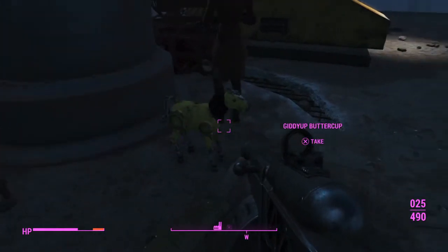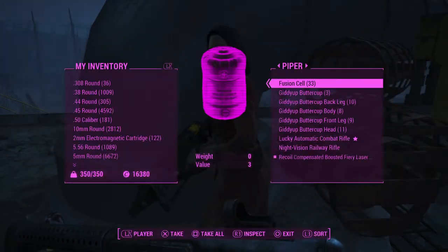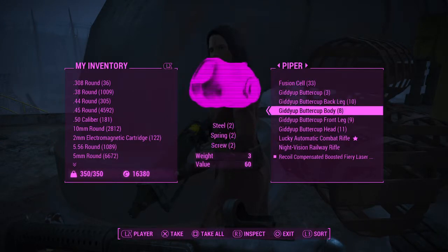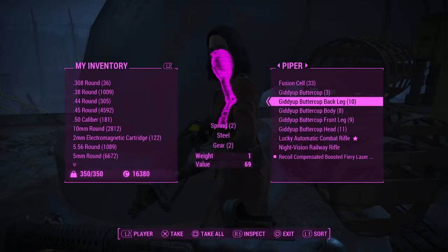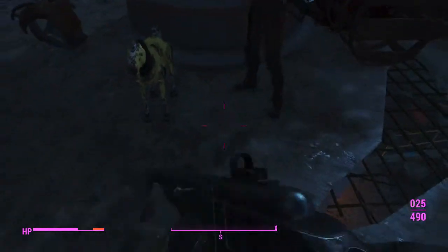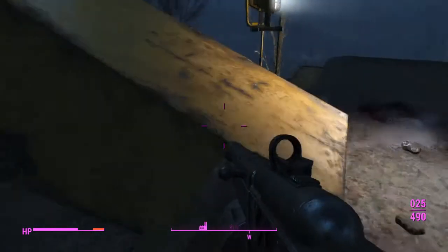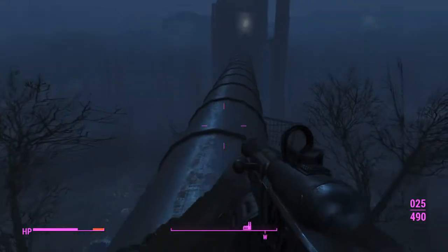So we take all of these, and oh my god, are there a lot in this location. Look at this — I have to make Piper carry all of it. Fucking three of these: legs, body, front legs, heads — all of these with tons of resources. So if you're running low on resources and you want them fast, just pick up a bunch of ponies, bring them, and smash them to pieces so you get all the goodies that come out of them.